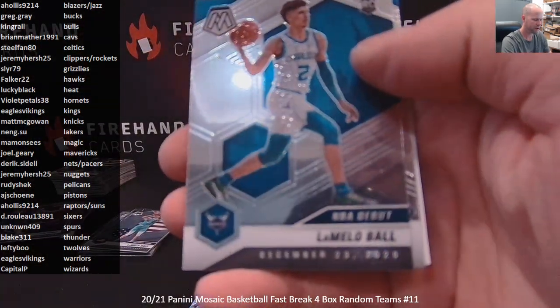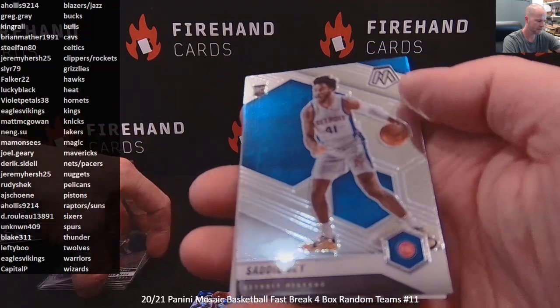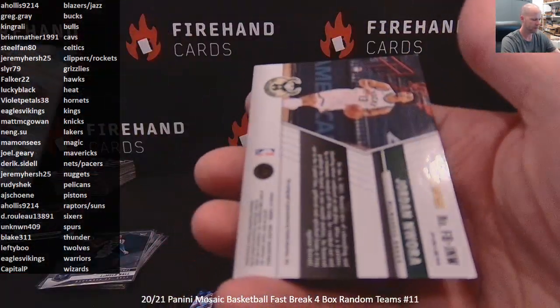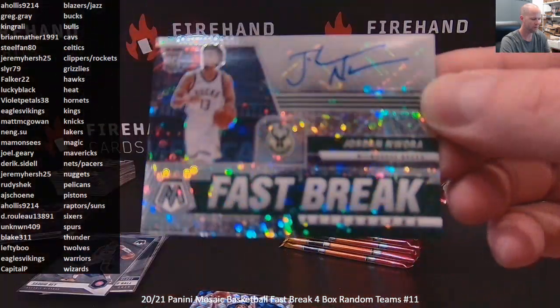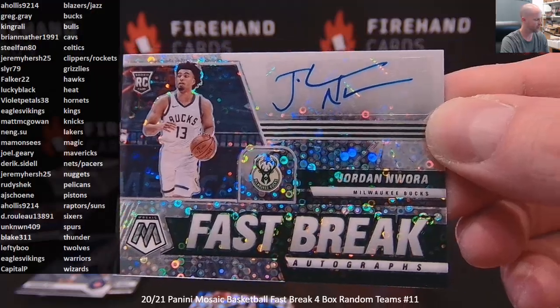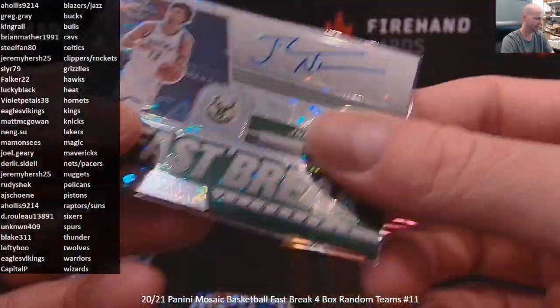Nowara. Jay Sean Tate. And it's a Brandon Clark Mosaic Parallel for the Grizzlies. The LaMelo Ball debut. Sadiq Bey base rookie. Your autograph goes to the Bucks — Jordan Awara, Milwaukee Bucks, Greg Gray. The Bucks with a pink parallel and an autograph.